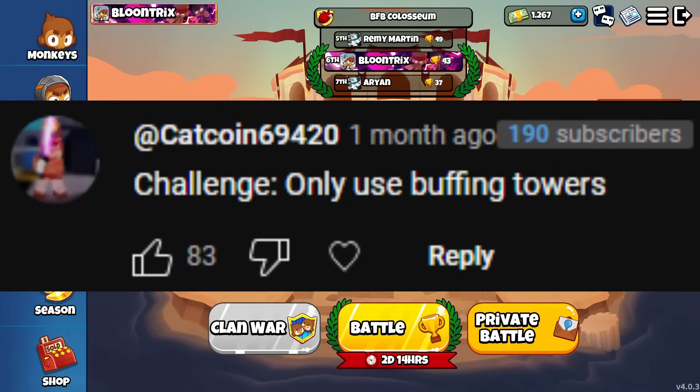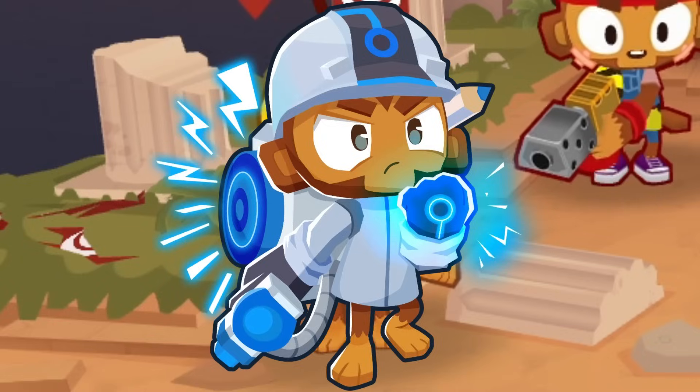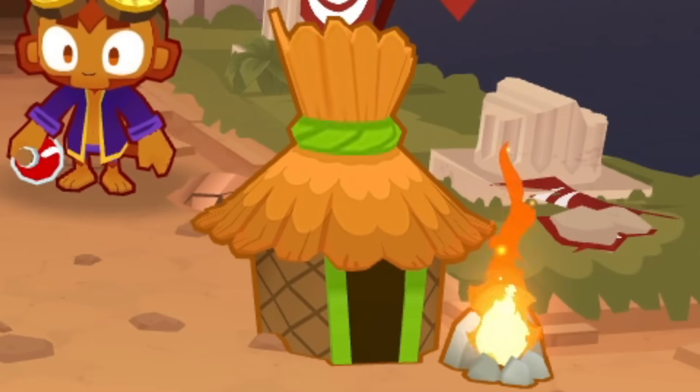Challenge! Only use buffing towers. Bet! We're going to be using the Engineer because it can buff with the Overclock, the Alchemist because it can buff with the Permanent Brew, and finally the Monkey Village because it can buff with the Homeland Defense.